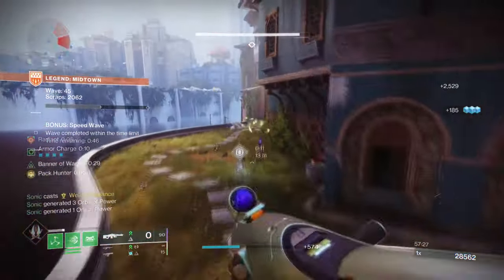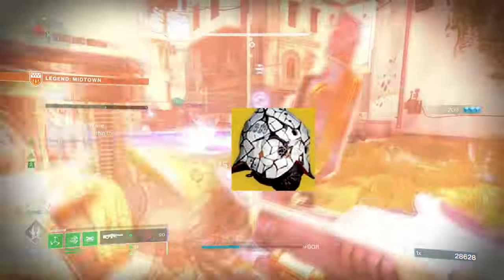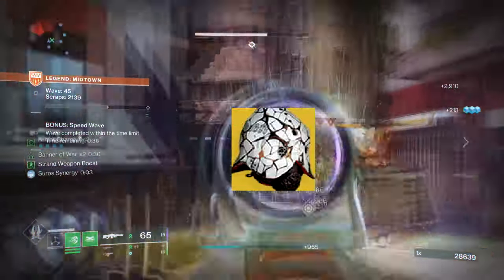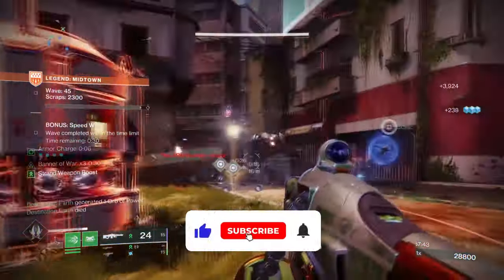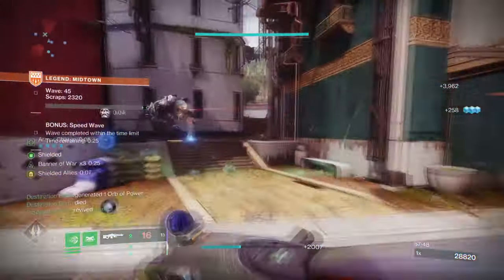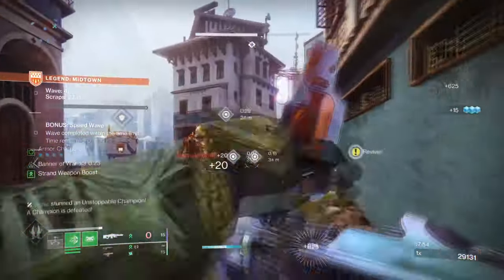Onslaught is the type of mode where that sort of build can work and also not work. Hence why Precious Scars is probably the best exotic if you want to feel really safe while still being able to pack a punch quite easily. Today we're going to explore one of the most effective builds that not only provides safety and damage by numbers, but also wide-scale team support just from playing. It's pretty much an all-rounder build perfect for any activity.